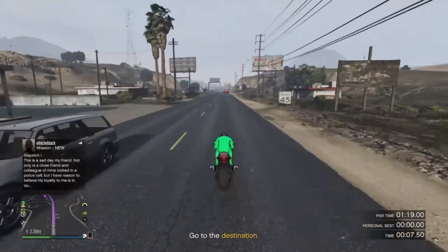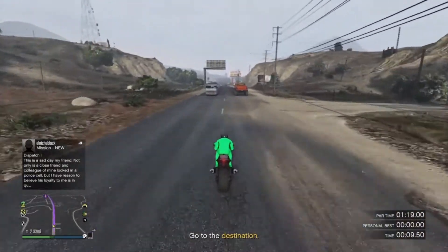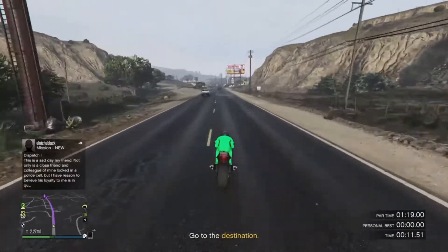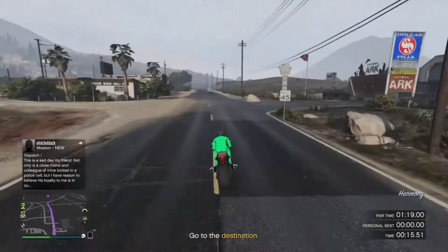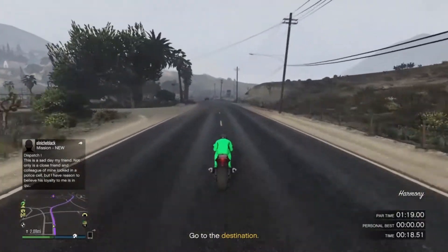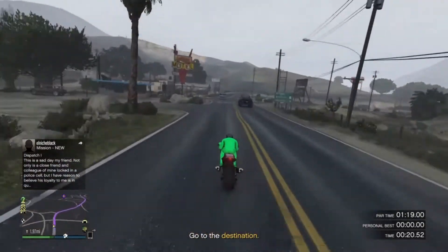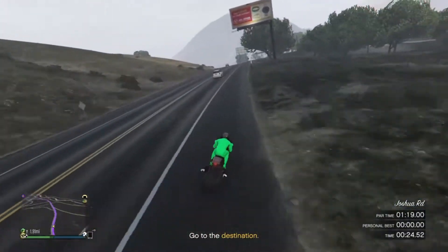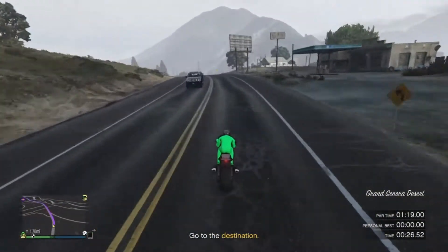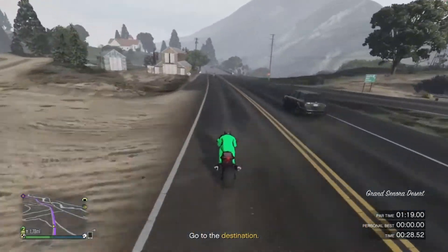Alright, so just hold your head down to make yourself aerodynamic with the bike by pressing up on the left stick. With this bike I don't have to do any wheelies because it's a long and heavy bike — you can't do wheelies with the Hakuchou Drag. But for another motorcycle, do wheelies, as that will make you go a lot faster.